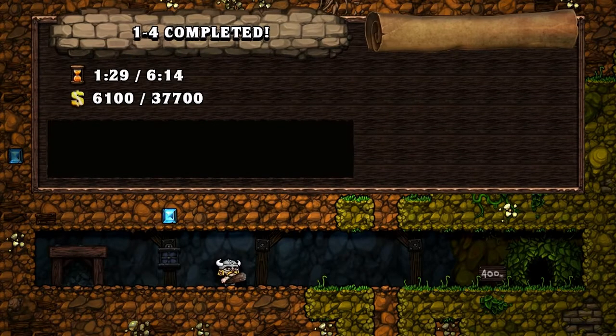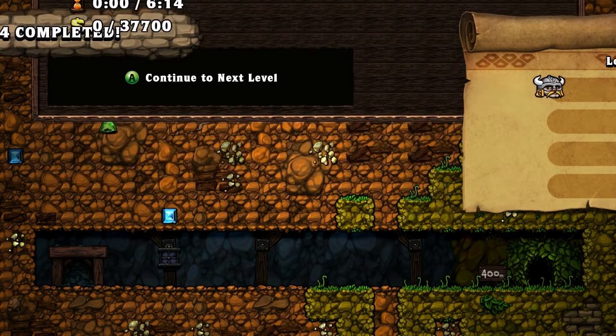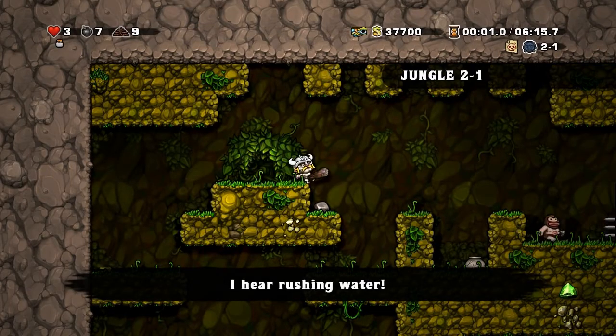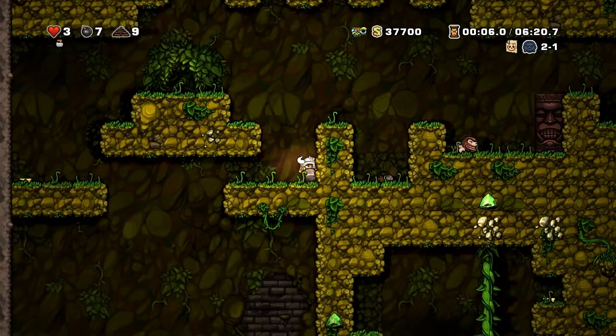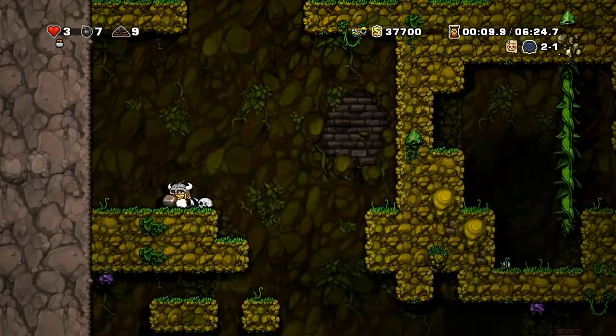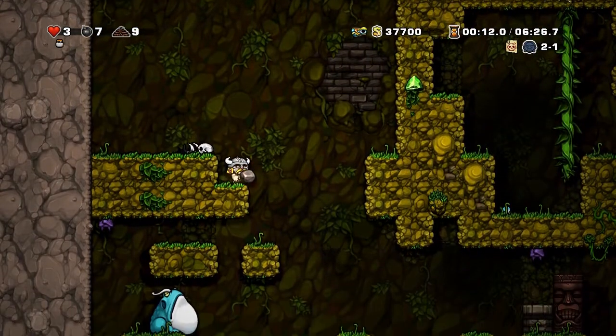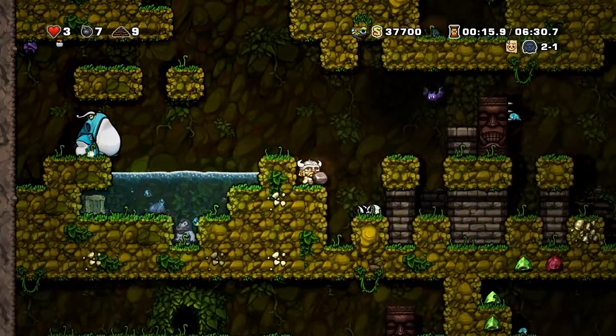1-4 - okay, now we're moving on. There are four levels per area, and we've completed the first area - the mines. Now we've reached the jungle. The jungle is a lot more hostile and a lot harder. Different enemies, like these cavemen who need more than one hit to get killed. And these giant frogs too - they spawn new frogs, I don't want to mess with those.